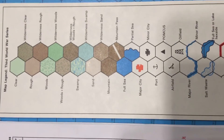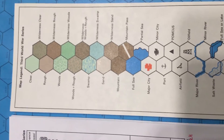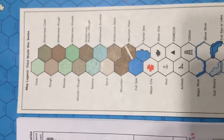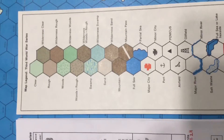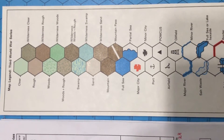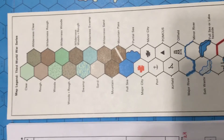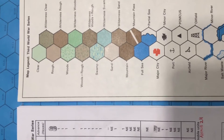Key terrain includes the red major city, the black minor cities, ports, airfields, and oil fields, because they all refer to victory points. So in the game determination, depending on where the port is located — it's in the rules — these are the targets that need to be captured in order to measure how well individual sides or individual countries do in the combat.